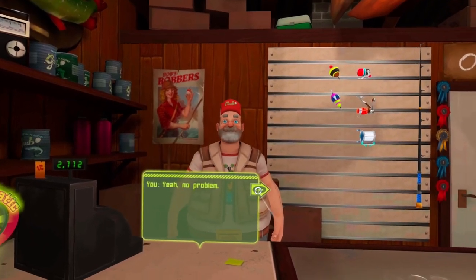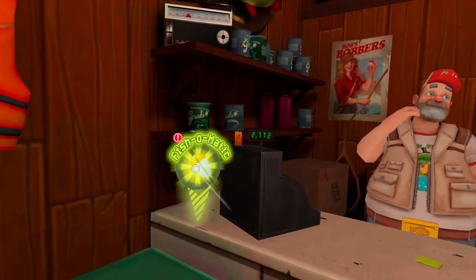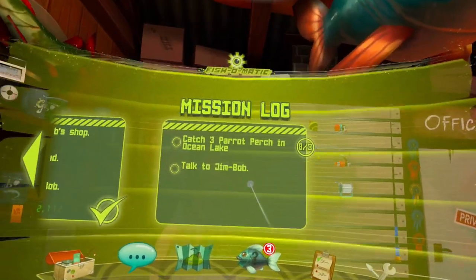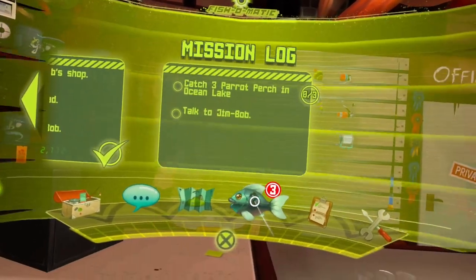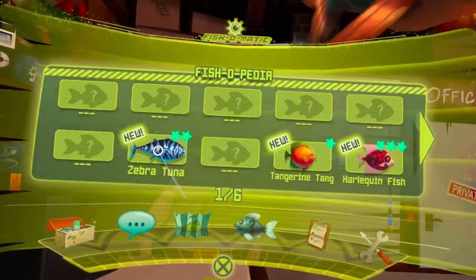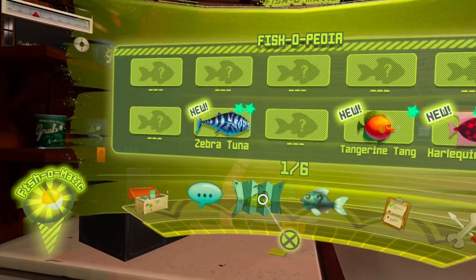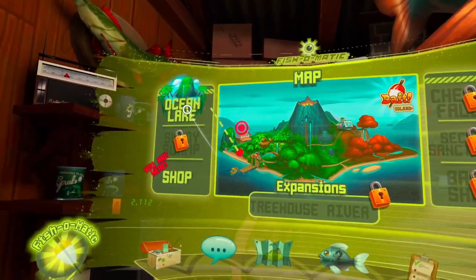How much does this one cost? Tell you what — I'll get you one free if you bring me a few parrot perch from Ocean Lake. I'm trying to populate one of the other lakes but I'm too busy to catch them myself. Yeah, no problem! Alright, so I'm guessing I go to the Fish-O-Matic. Let's see here — catch three parrot perch in Ocean Lake and then talk to Jim Bob again. Got my zebra tuna, tangerine tang, and harlequin fish. Alright, let's pull up the map and go to Ocean Lake.